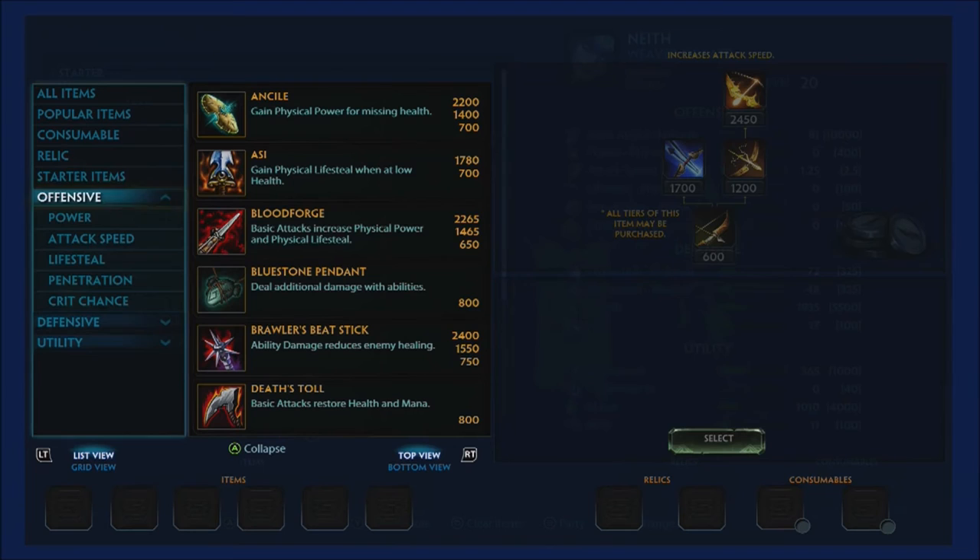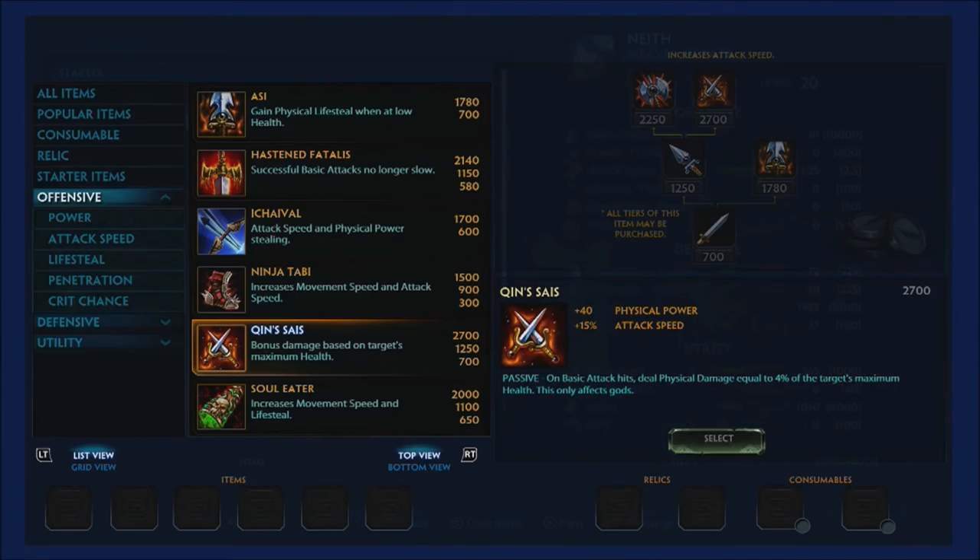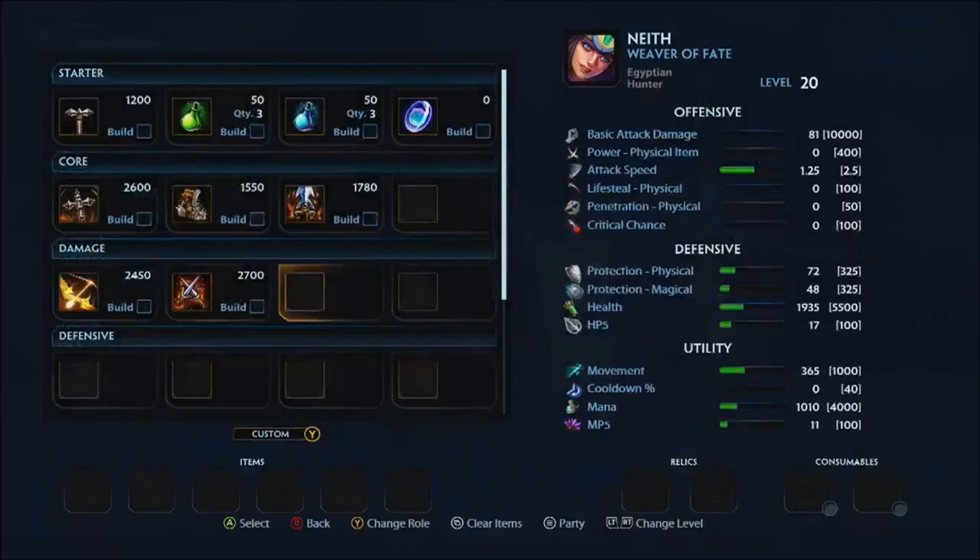Fifth item is flexible — some people prefer more pen or crit, but I'm a big believer in Qin's Sais, which gives 40 physical power and 15% attack speed. On basic attack hits, it deals physical damage equal to 4% of the target's maximum health — gods only. It absolutely helps you shred tanks in solo lane; the damage is unbelievable.